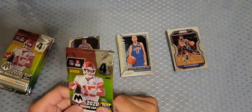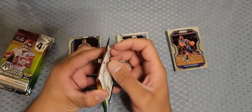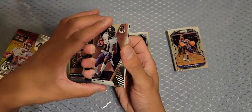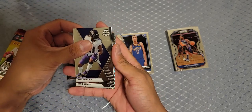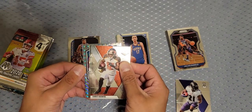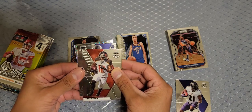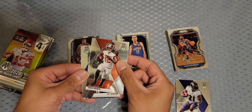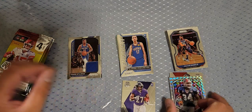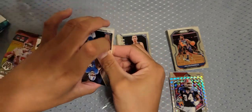Let's do it! Alright, we're opening Mosaic now — this is like the step down from Prizm, but four cards per pack as well. We want Pat Mahomes, Justin Herbert, Joe Burrow. We got a silver — a rookie Ravens/Bills, JK Dobbins. Those look dope but they aren't really worth anything.